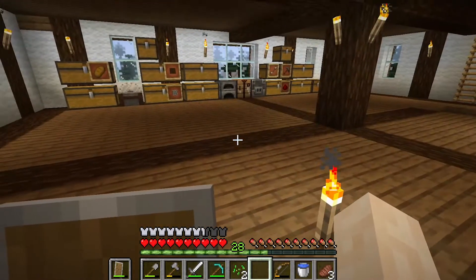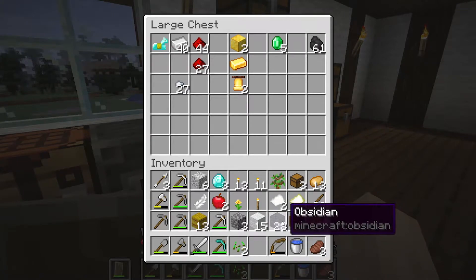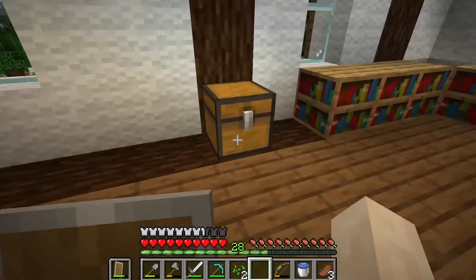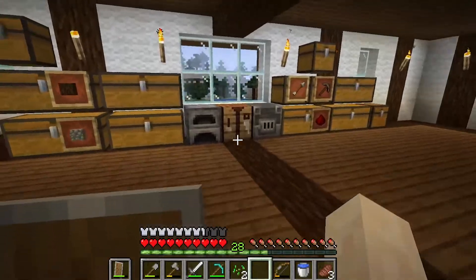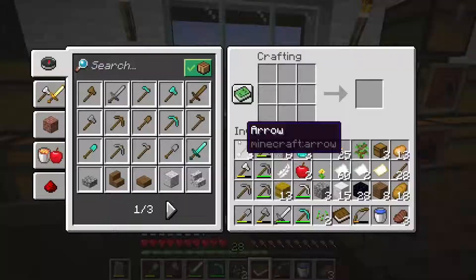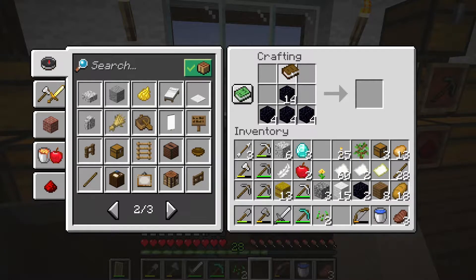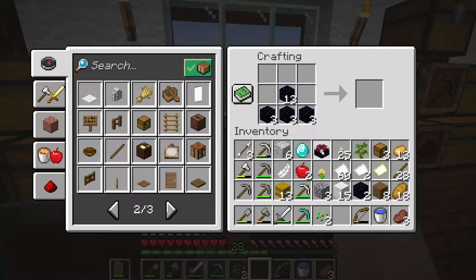Now we're going to craft our enchanting table. We need the diamonds, we need our obsidian, and we're also going to need a book. I used all the books for the bookcases, so I need to make another one. I've got some paper and also the leather, and that's how you make the book. The obsidian is done like an upside-down T, the book goes at the top, and we get one diamond, one to the right and one to the left. There's our enchanting table!